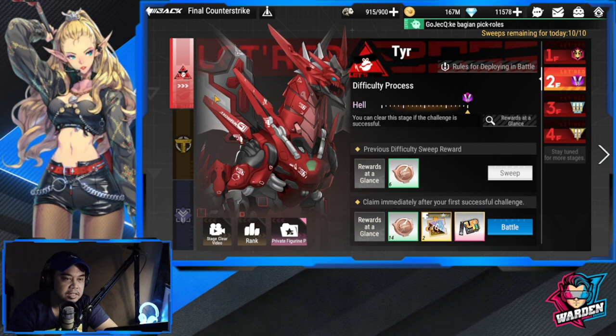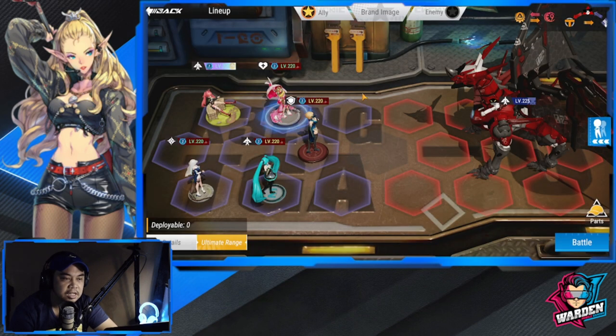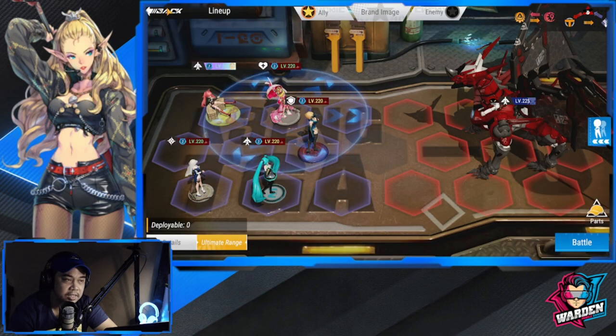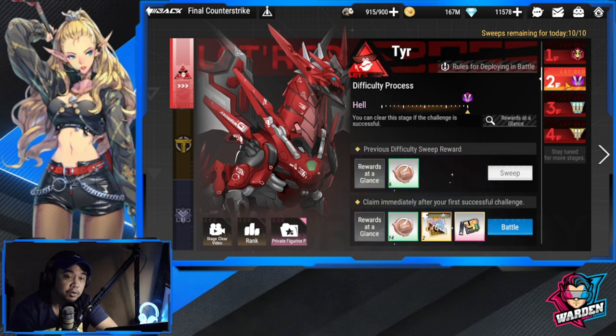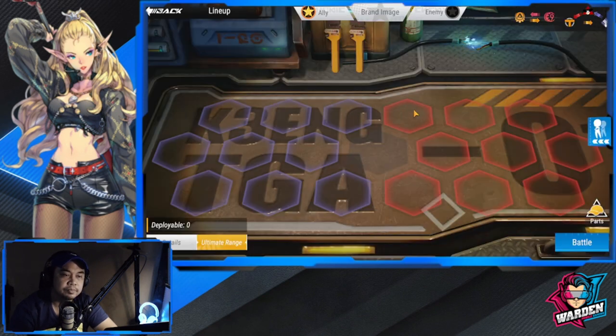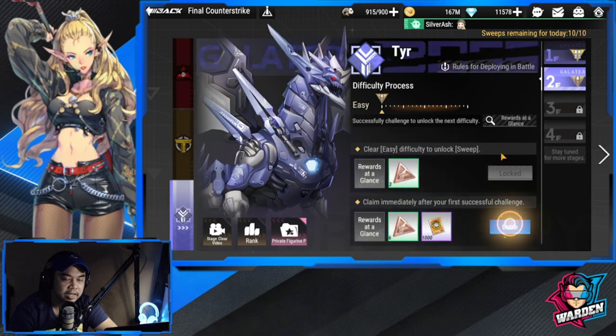As you can see, you can progress using a specific team. For example, I'm using this team for Let's Red, and I'm also using the same team for the other stages including the third and fourth floor — it's actually the same. As soon as you use this team on the first floor they become your default, but you can change up the team while progressing depending on the tactic and the difficulty.